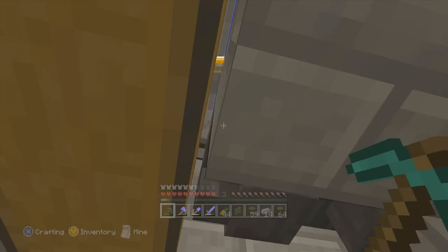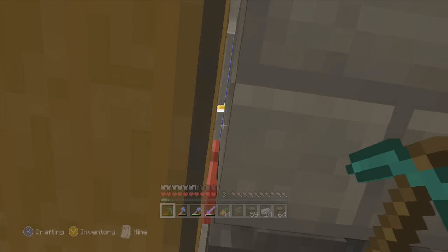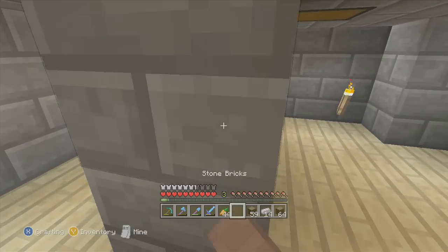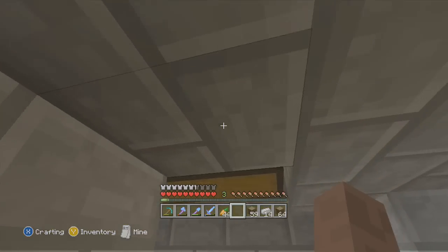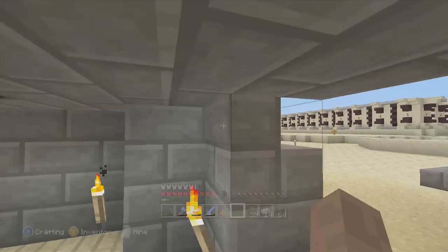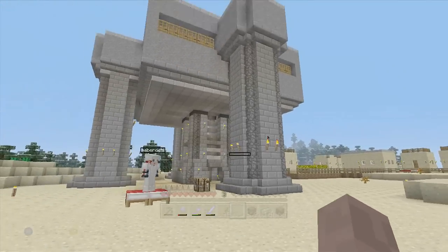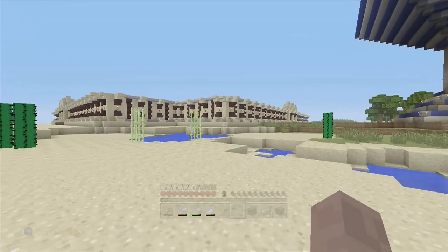There's an iron golem right now dying - look, can you see him? Up there. Basically there's some lava up above to where it just keeps them dying, and that's cool because it catches in the hoppers and puts it over here. There are two hoppers and two big chests so once one gets full the other can catch, just in case. I still want to touch it up a little bit and make it more decorative.